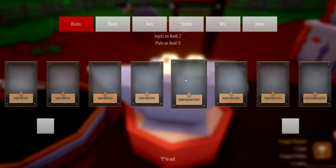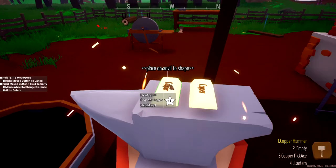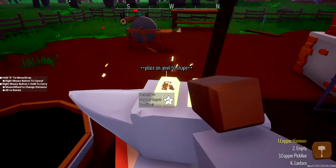Let's go ahead and select the blade - I'm thinking the regular embossed blade, I like that. So let's select that. And now let's go ahead and hammer away on the anvil here and make ourselves the best blade that has ever been made in this game. And there we go.